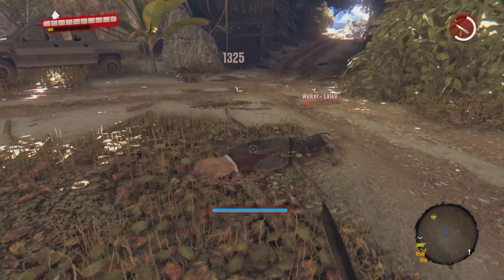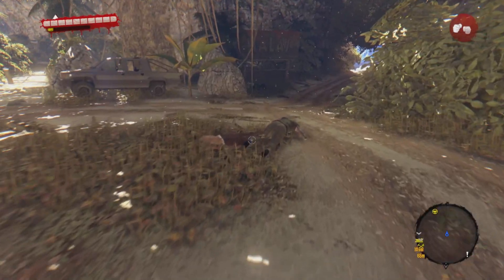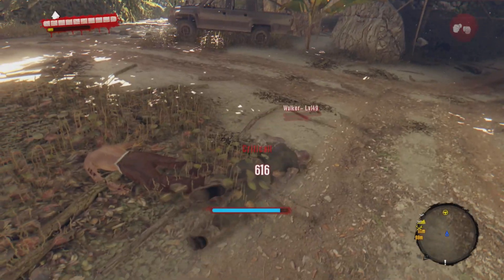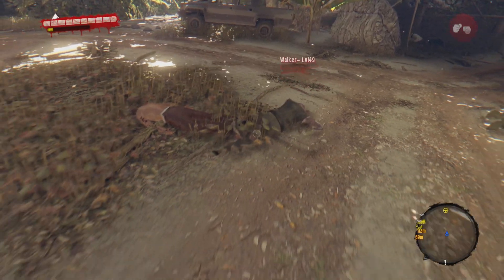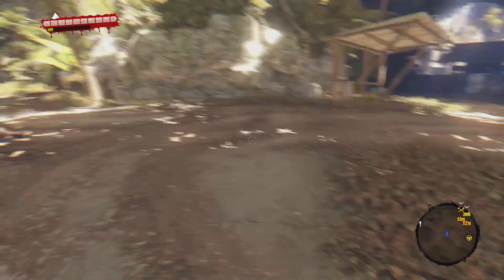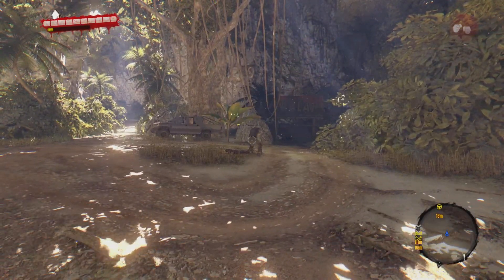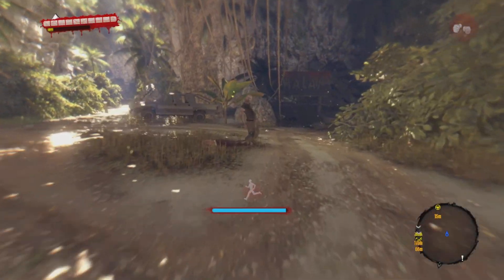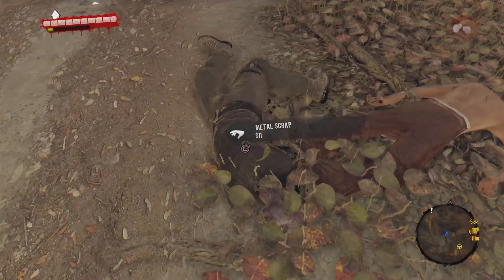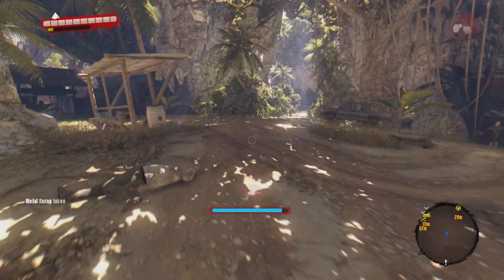Once he looks about that weak, for good measure you could kick him to bring him down a little more. You want him right about there — a little more than that is fine too. Then sprint and press Triangle, and that counts as one. You need 100 of them.